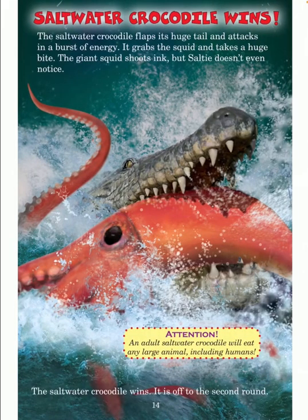Saltwater crocodile wins. The saltwater crocodile flaps its huge tail and attacks in a burst of energy. It grabs the squid and takes a huge bite. The giant squid shoots ink, but salty doesn't even notice. The saltwater crocodile wins and is off to the second round. Attention: an adult saltwater crocodile will eat any large animal, including humans.